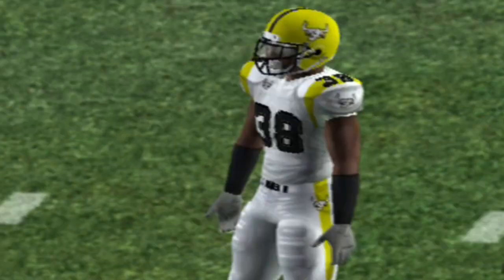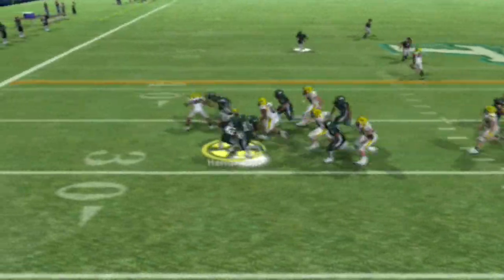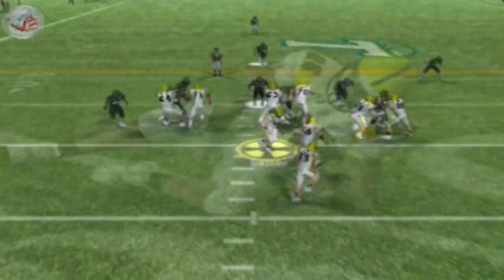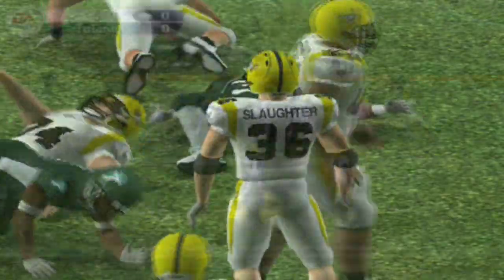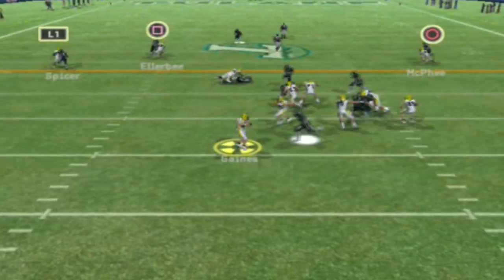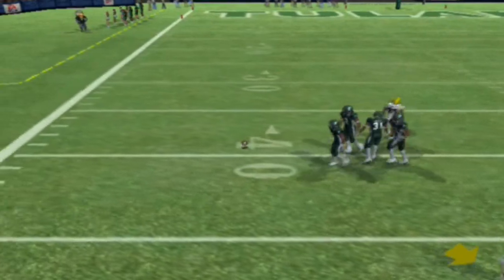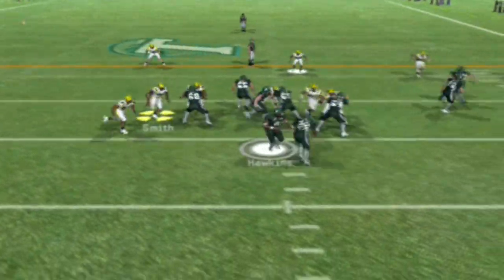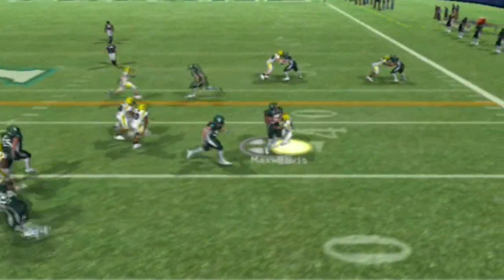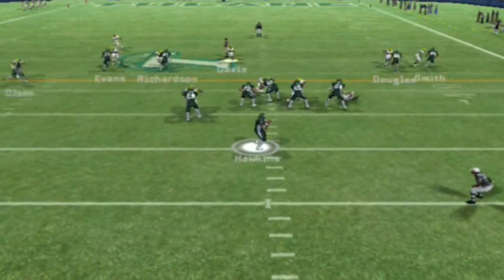Hawkins on third down tries to get it to his receiver but the pass gets batted away, forcing Tulane to go three and out. Now Henderson goes around the outside, picks up nothing. We go with Jones around the other side and that goes nowhere. We drop back to pass, go deep down the field and that doesn't work either — we go three and out. Hawkins gives the ball to Maxwell, who gets up field and picks up a solid gain of five.